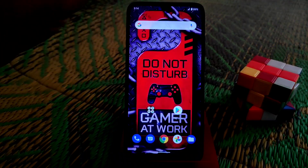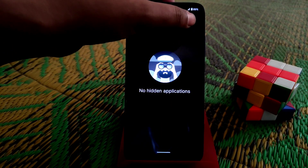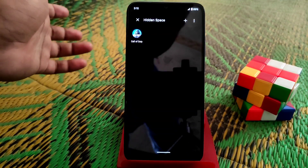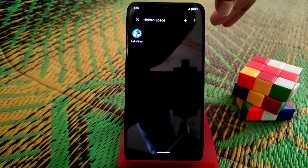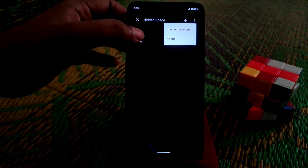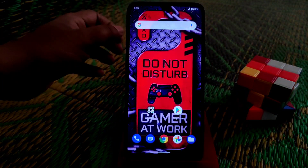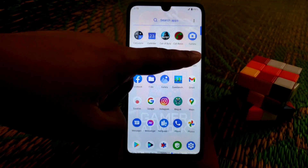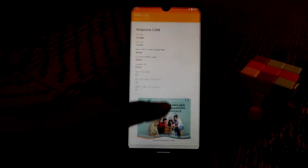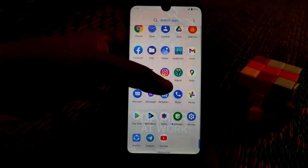An interesting feature of the OxygenOS launcher: if you pinch-zoom out, there's a hidden space where you can hide applications. Just choose the third-party app and hide it. If you want to set a password, click the settings option and enable a password. To unhide, just press and hold and then unhide the app.